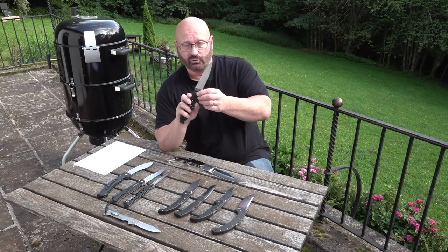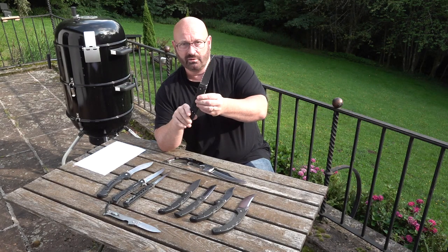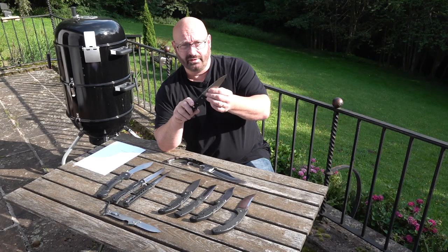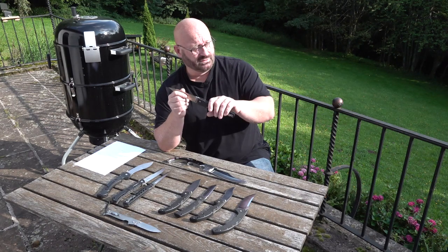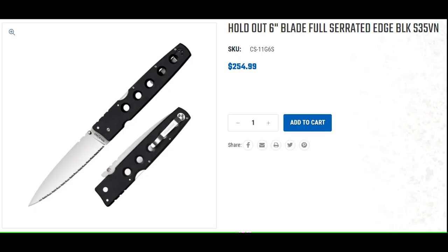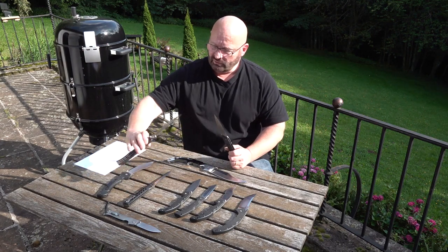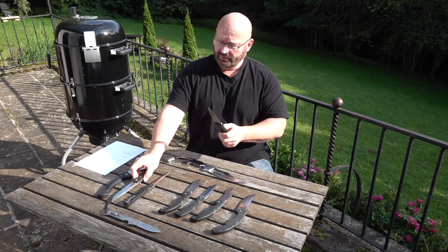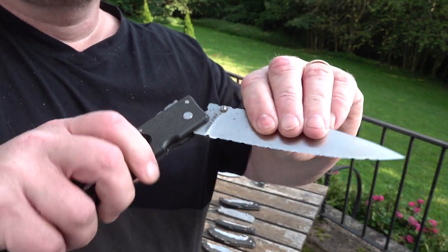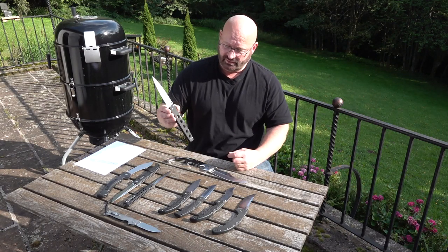This baby here is the Holdout 3. The Holdout comes in all different sizes from really short to medium all the way up to this one. I think it has a really mean blade design with a serrated edge. The handle doesn't give you a hand guard built in like the Luzon, but the shape of the handle is very structured so it makes it almost impossible to slide. It does have a triad lock so it's a very strong knife. I like it because of the classic design.